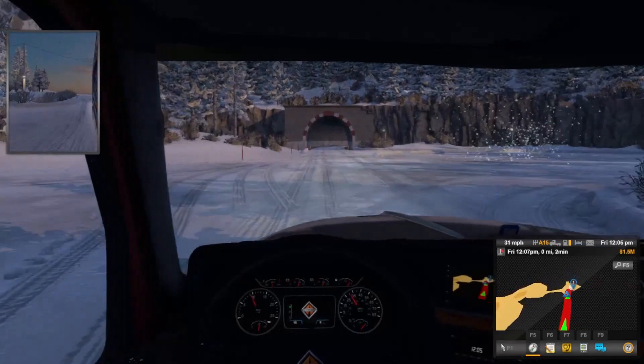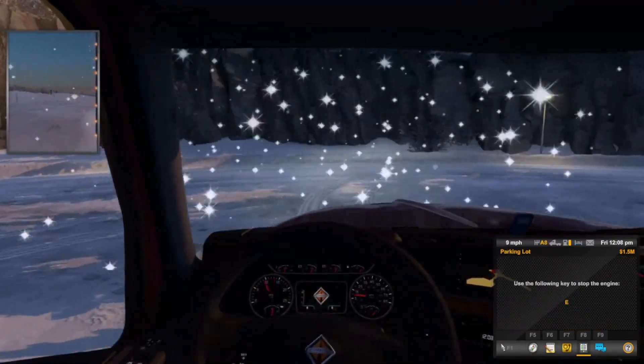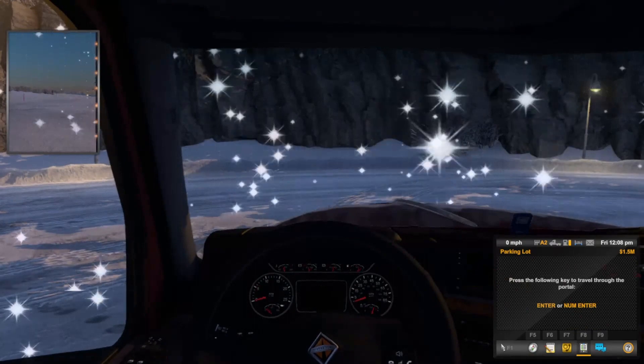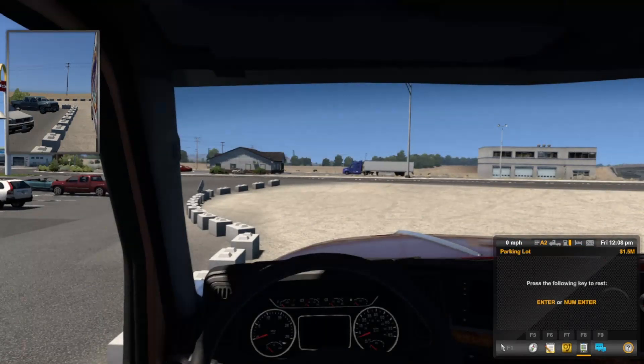We have just arrived at the portal. It did not take too long at all, so we're just going to pull up right here. We'll stop the truck right here and let's see where we are going. As you can see we have arrived at our destination — let's see where we are going to be taking this load.